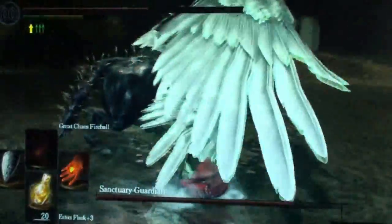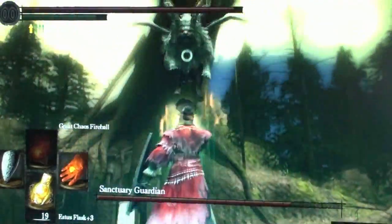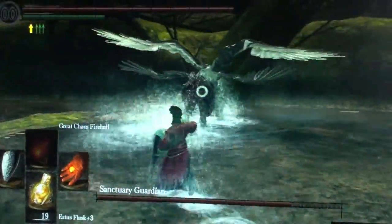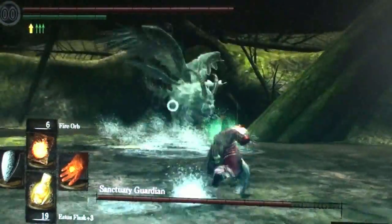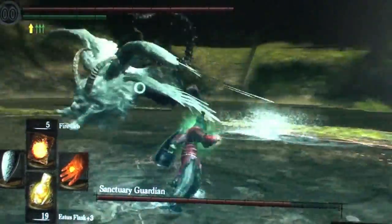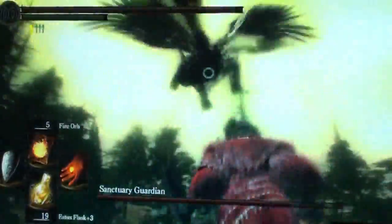I did try to cut his tail on several attempts but I stopped trying because the boss was just too difficult. It was a little easier for me to lock on to fight him, so I decided to give up on the tail. I don't know if you can chop it off, and I just decided to go for the kill so I can move on to other parts of the additional content.